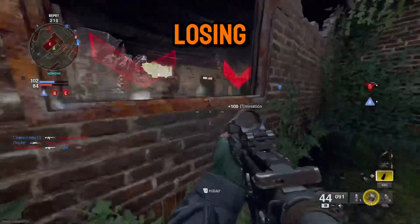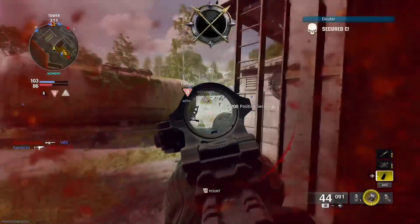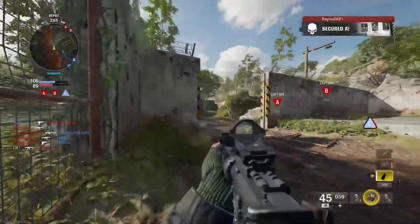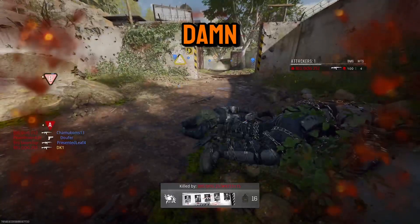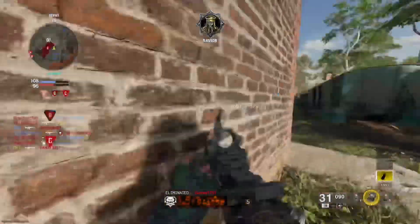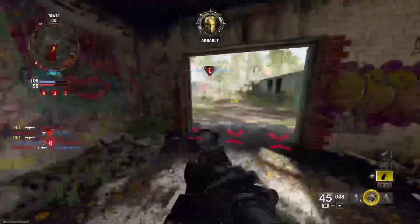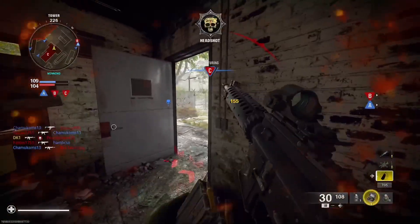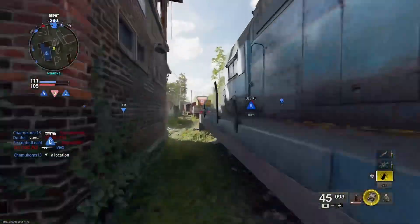I'm taking Bravo underway. Losing A. Taking C. Initiating objective control. This side is good. Not Alpha. I should have had that shot — alright, they're trying to come back. Let's go boys, let's go. Taking Charlie is easier. Boom, we're gonna hold Charlie, we're losing Alpha, taking B.